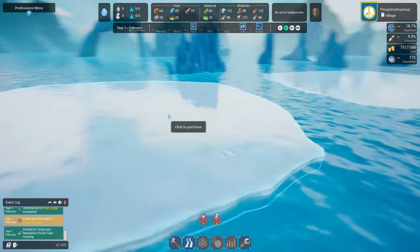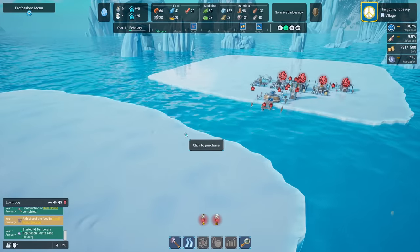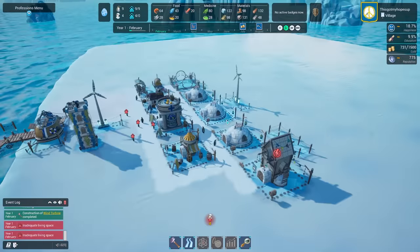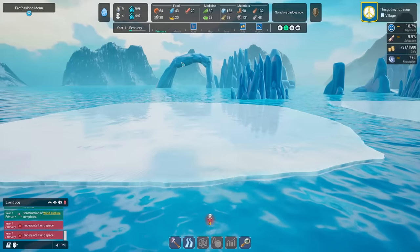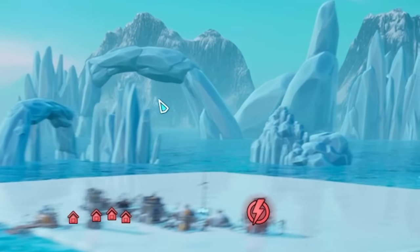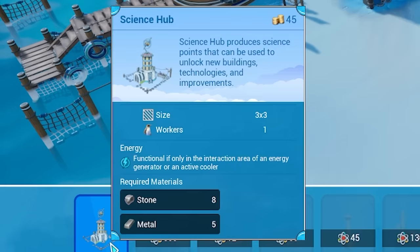By the way, there's extra land over here - click to purchase. Oh, we can buy extra land! Do we need to build a bridge to get across? That's the aim of this video - we will be bridging across the ice and getting over there. Whoa, look in the distance, it's like an iceberg arch! Maybe penguins are the ultimate engineers of the sea.